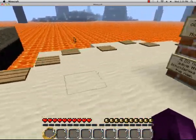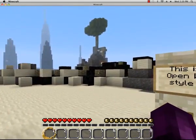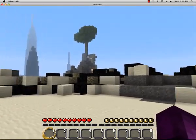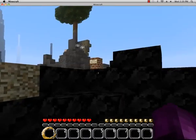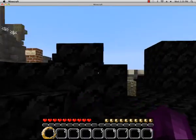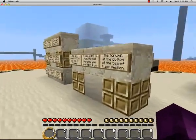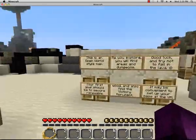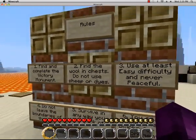Don't touch pressure plates. So here we are on the Sea of Flame original island - it says 'classic island' on the sign over here. This is a painterly pack especially modified for this. It says: find a couple of the victory monument, find the wool in the chest, do not use sheep or dyes.